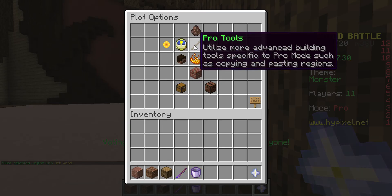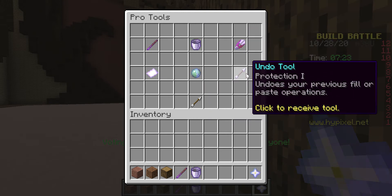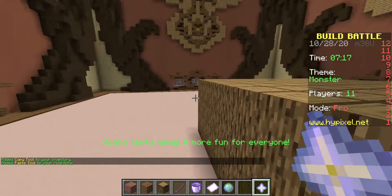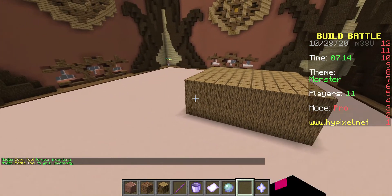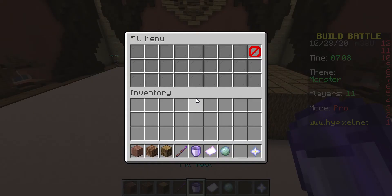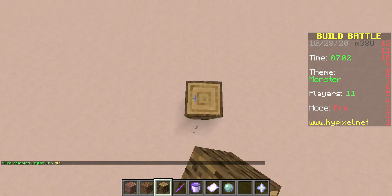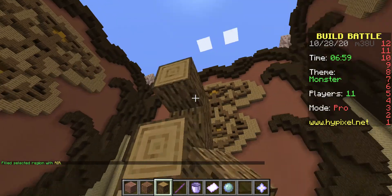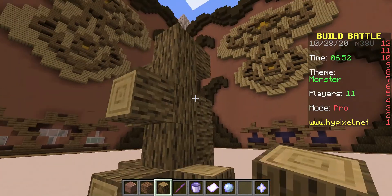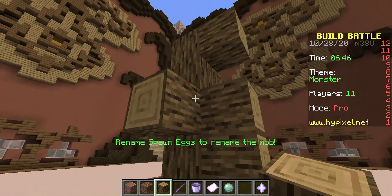Next we're going to have a look at the copy tool — copy and paste. You guys probably know what copy and paste is by now. So what we're going to do is fill this region with air and build a bit of a little structure. I'm just doing this for demonstration purposes — I'm doing a bit of a shape. Something that couldn't just be filled, like this — there's no way you could do that with the fill tool.